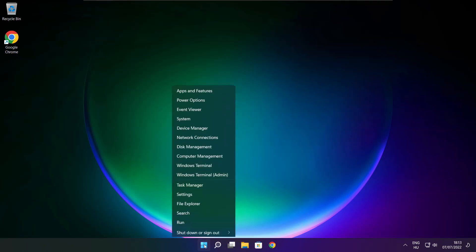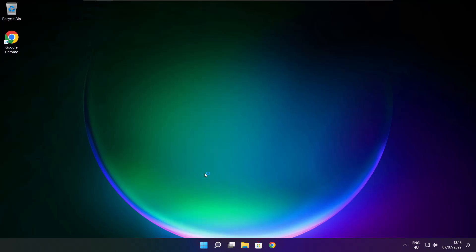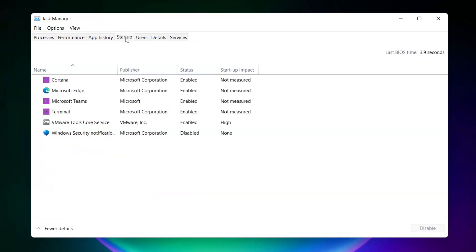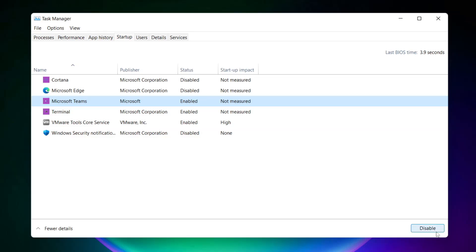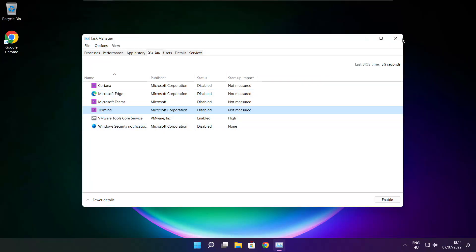Right click the Start menu and open Task Manager. Click Startup. Disable unused applications. Close the window.